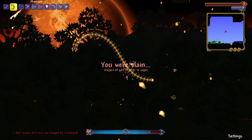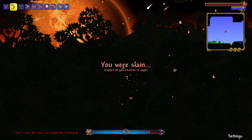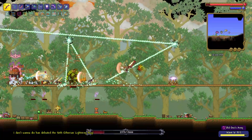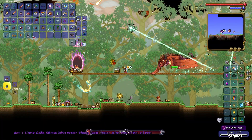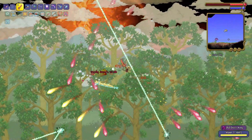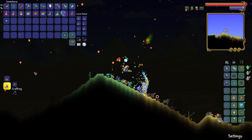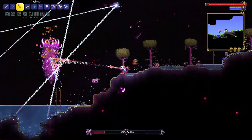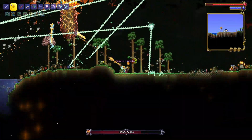Why the fuck does this thing have perfect tracking? What the hell? Alright, I need more loot. Let's do the Old One's Army event. The orcs can't even touch me. Oh no, no, no. Yeah, that's right, don't attack me. Alright, more loot. It seems three lunar portals are a bit too overpowered. Even the Solar Pillar doesn't stand any chance.